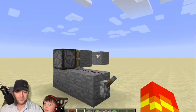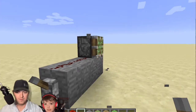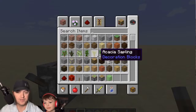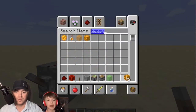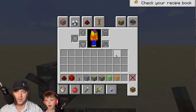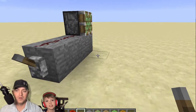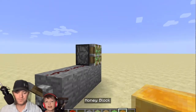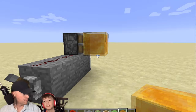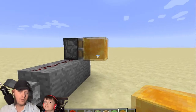Another block has taken the slime block's crown — honey blocks. Do you know why? Because it's great for animal farms: you can't jump out of it, you can slip on walls with it, and players can move on it.